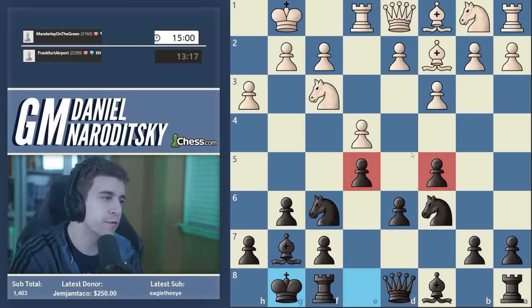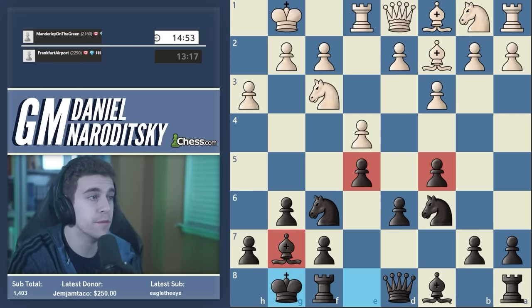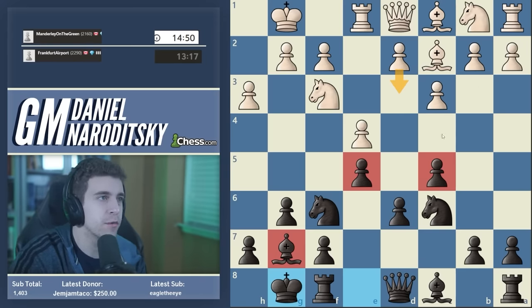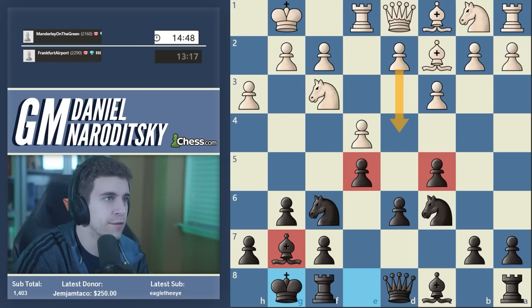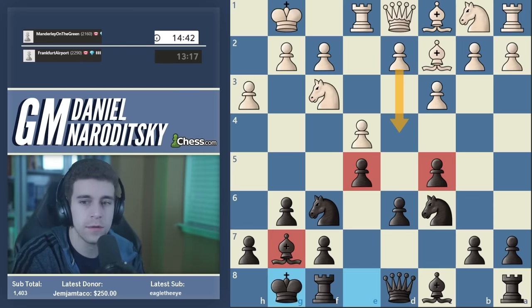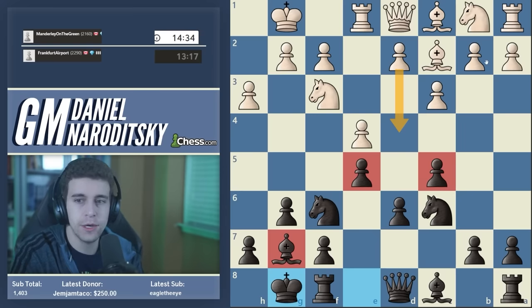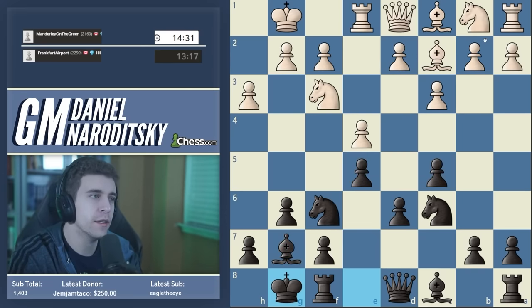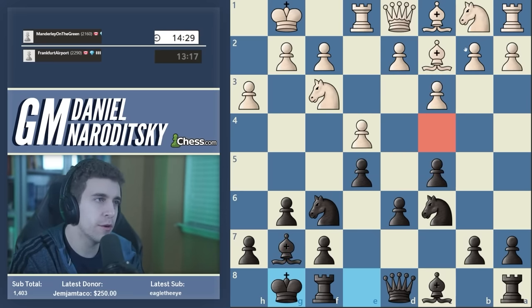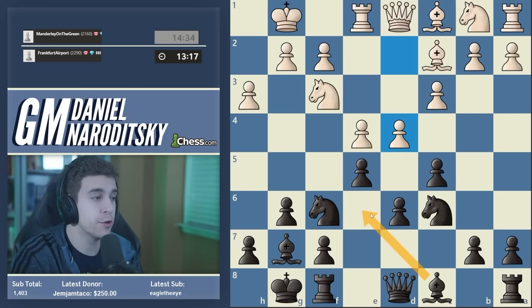As for the d5 square — yes, it's a hole, but can white really occupy it effectively? The answer is no; white cannot easily get a knight to d5. The square is defended by our knight. So these drawbacks are real, but the benefits outweigh them. e5 is rarely combined with a fianchetto, but in this particular case I like this setup, and we have nice central control. Our opponent seems to be relying on d3.